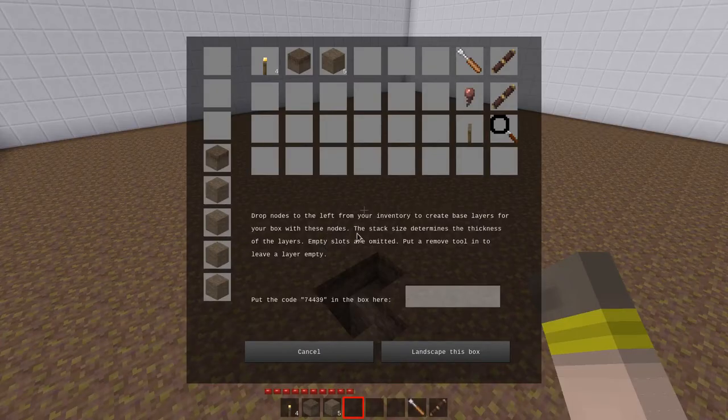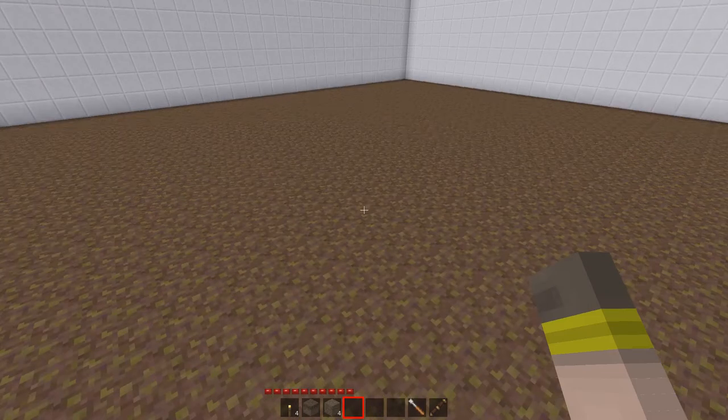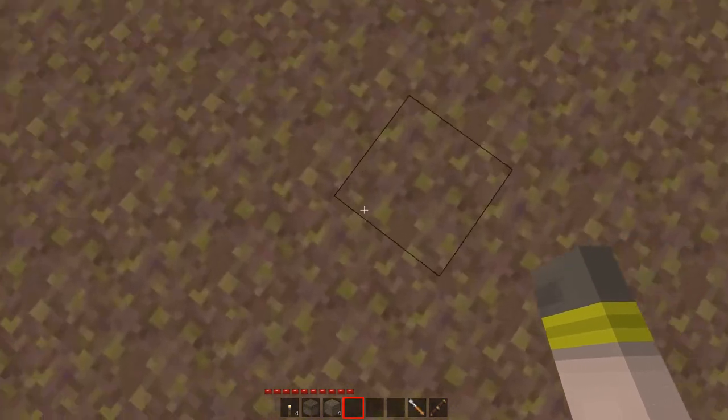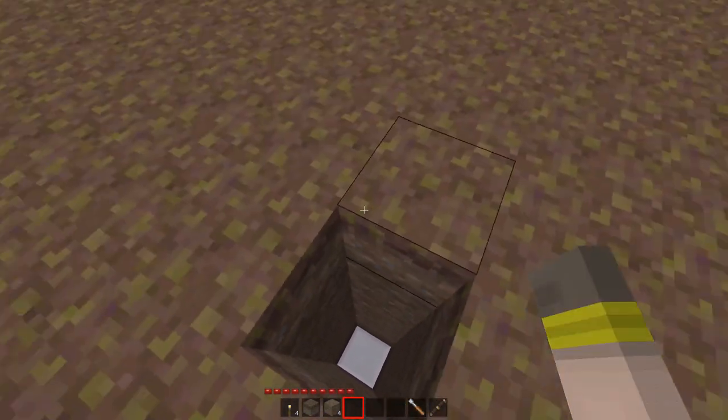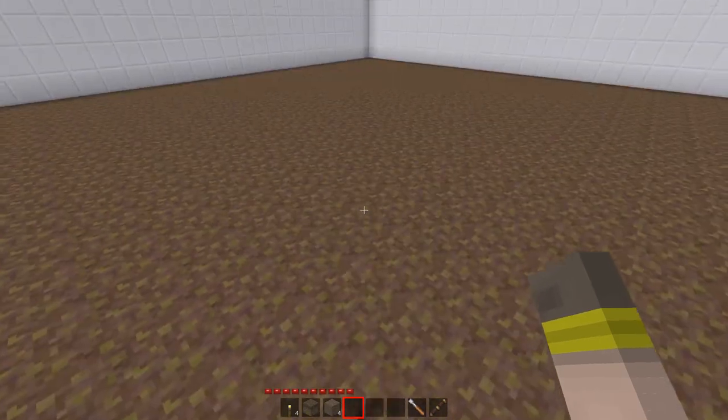It also says the stack size determines the thickness of the layers, which means we don't necessarily need to put one in each — we can just put four in a row and it will be four thick. Let's add one more and just leave these empty. Type in the code and let's landscape this box. As you can see it didn't really matter that there was stuff underneath — we've got our five or six layers of dirt and it goes all the way down to the bottom.